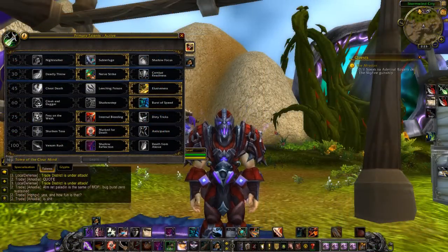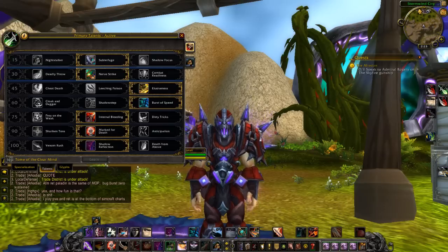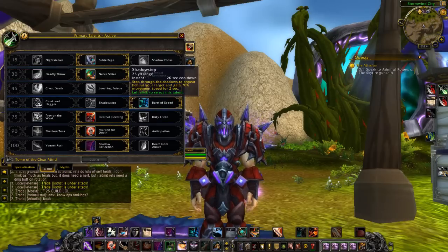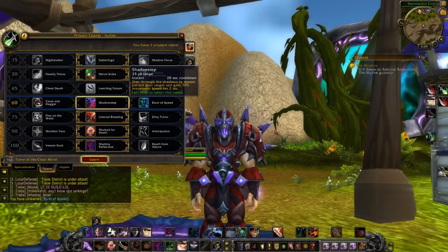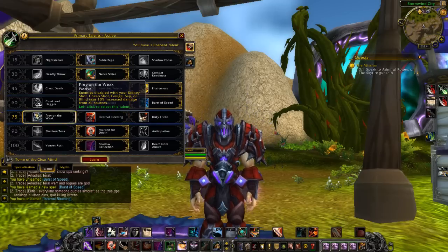This is the exact build I'm running right now on the Warlords beta, focusing on arena playstyle with a peel mechanic. No strike has been buffed to 50% rather than 25%, making opponents hit 50% less damage after a stun. For mobility, I usually prefer burst of speed, but shadow step is now just as viable since burst of speed has been nerfed and now costs 30 energy rather than 15 — that's energy that could otherwise go toward sinister strikes or even a gouge.